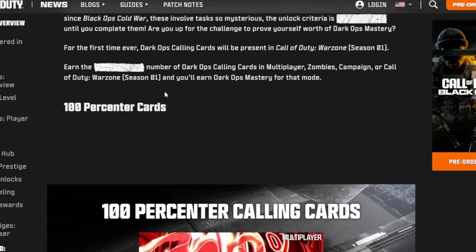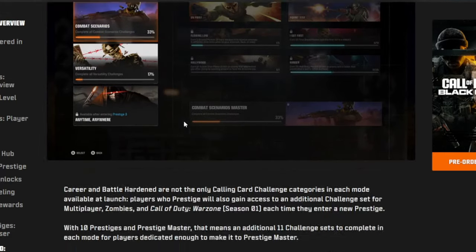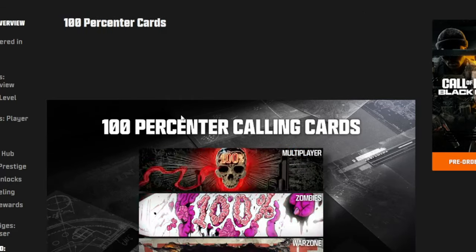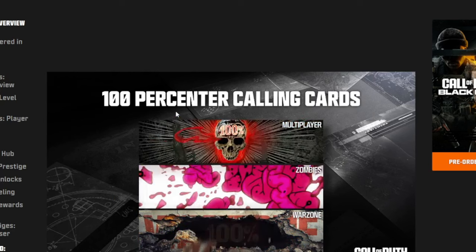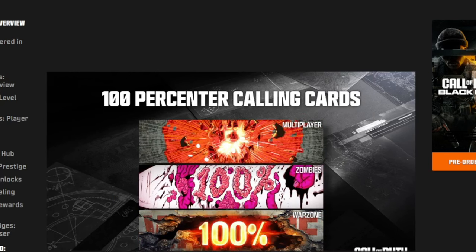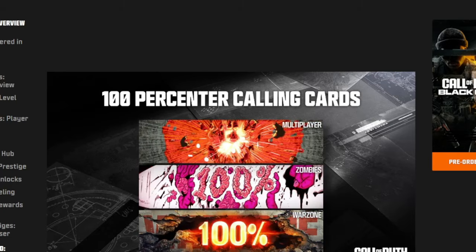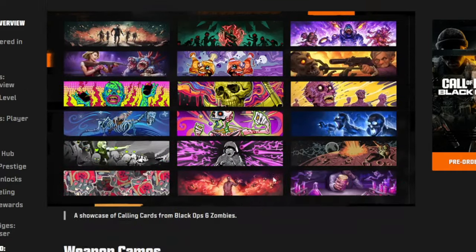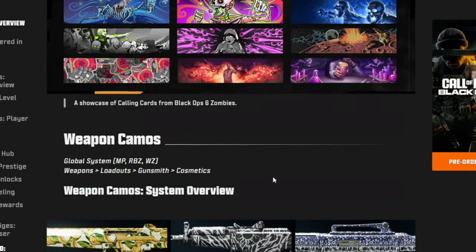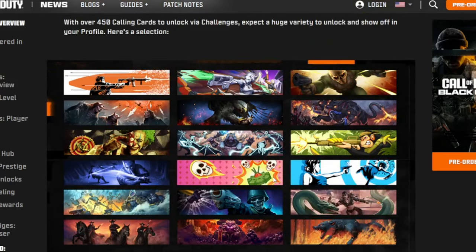There are also Dark Ops challenges with prestige — just so you know. If you're a 100 percenter, you might get these cool little emblems for multiplayer and zombies, with guts exploding — very cool. These are all the current calling cards you can get in prestige.